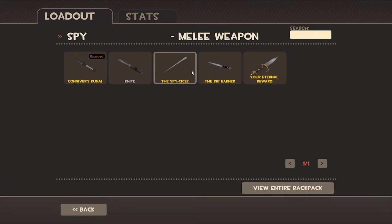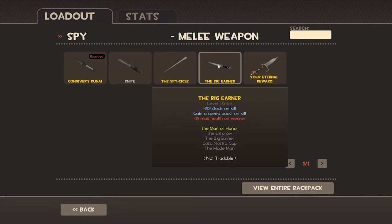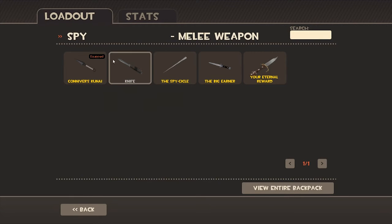Knives. So basically, this is probably the easiest knife. You have fire protection and things like that, so you don't die as easily from Pyros and stuff. This is a more aggressive knife than that one, and this is the most aggressive knife. So depending on how aggressive you play as a spy, you want to select different knives.